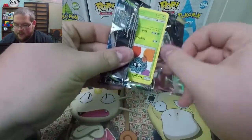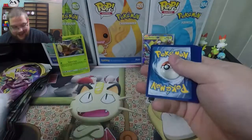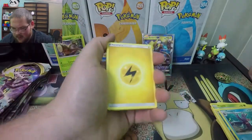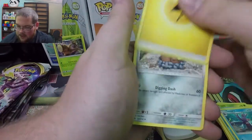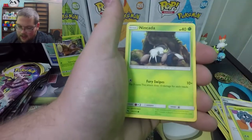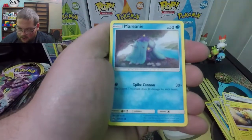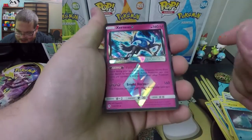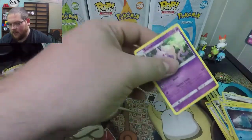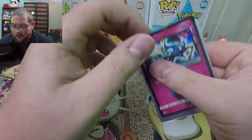On to the third pack from Sun and Moon Lost Thunder. Let me know if you want to see more Lost Thunder — I'm enjoying it so far. We pulled one good card. One, two, three, four. He looks like some kind of electric cat. Energy, Alolan Dugtrio, Professor Elm's Lecture, Mina, Tangela — pretty cool artwork. Nincada, Chinchou, Mareep — I know everybody loves Mareep. Marill, and we got Xerneas! I think these are called prism cards — it is a rare. And Espeon, which is a very nice rare card to pull.